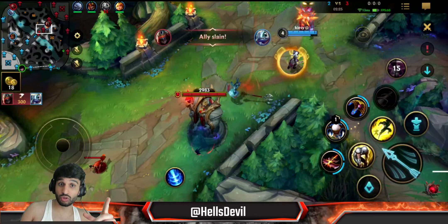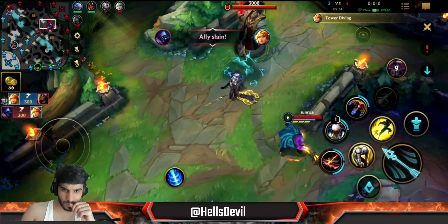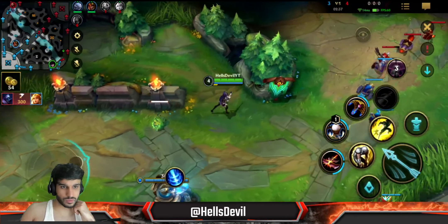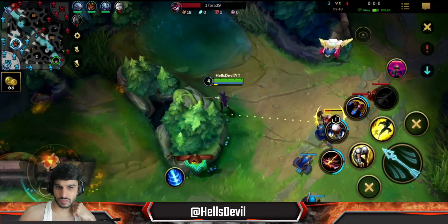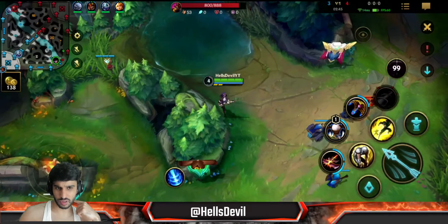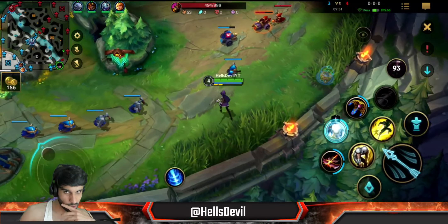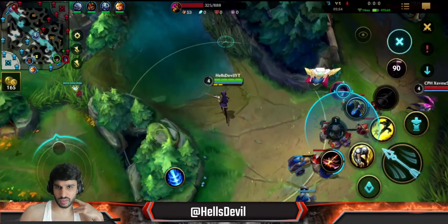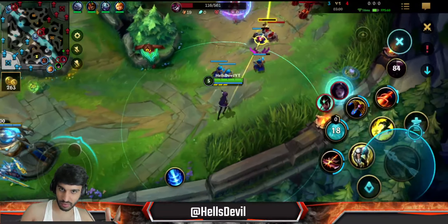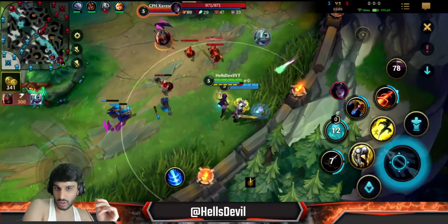That's a good gank from Keys but he's going to die to Jax unfortunately. I use the pink ward to reveal enemy yellow wards to stack up my Zombie Ward, but sometimes I just put it in that bush to have a little bit more visibility in my lane. And you can see it's the same spot I'm using my trap. I'm going to say it again - you want to put the trap at the end of the bushes, at the entry. That's where you want to put it.